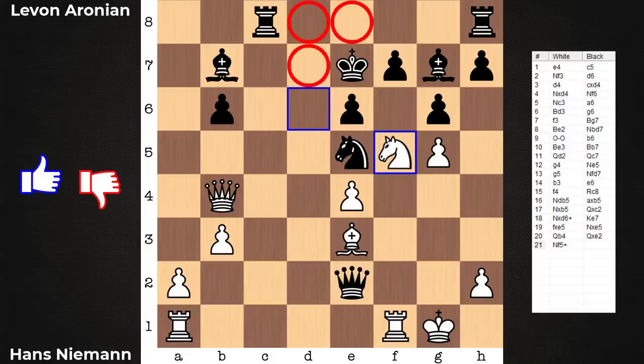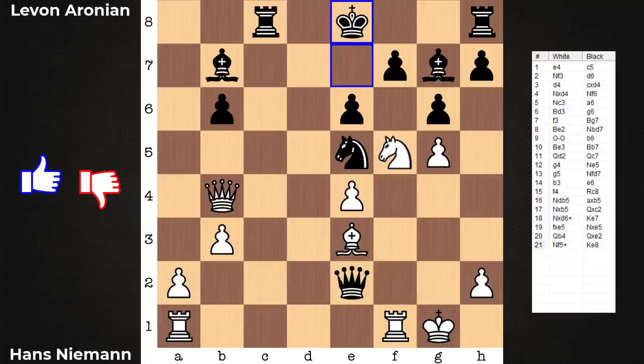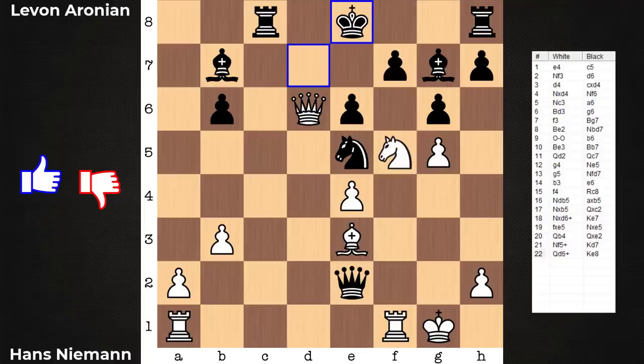Double check — the king must always move. He only has three options. If he goes to these two squares, it is going to be queen here, mate. And if he plays here, the queen — one way or the other, the king's going to get mated with the queen on e7. So this one's over after only 21 moves, but it was over after move 14, after e6 was played.